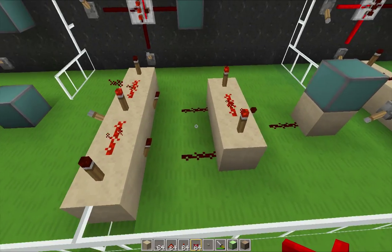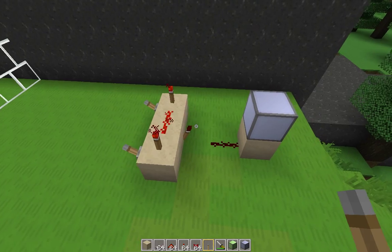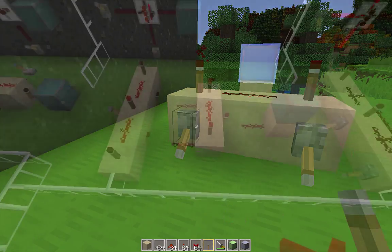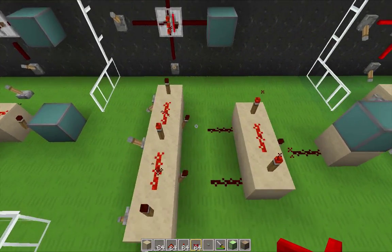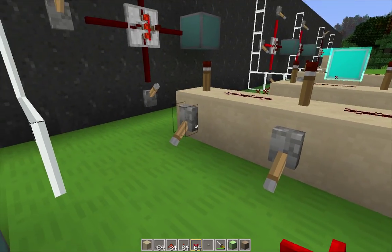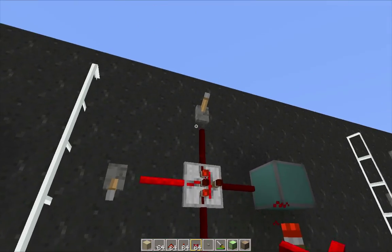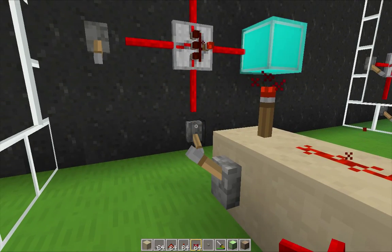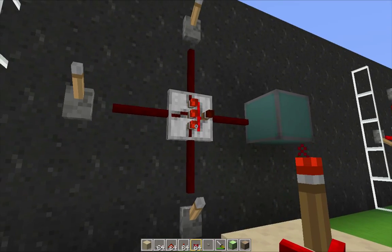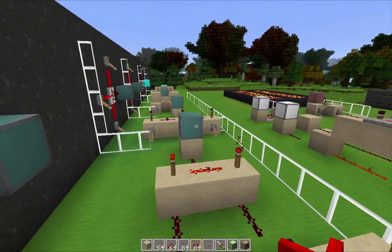Now we come to the AND gate. A two-input AND gate is going to take up much less space and resources. But since the RedPower AND gate has 3 inputs, I built a 3-input vanilla gate as well. At this point, comparing the sizes and resources becomes a little bit meaningless, since there are multiple ways to build the more complicated logic elements in vanilla Minecraft, and each design uses different amounts of space and resources. The RedPower AND gate uses almost 8 redstone in its design, and as you can see, it also features the input toggle ability.